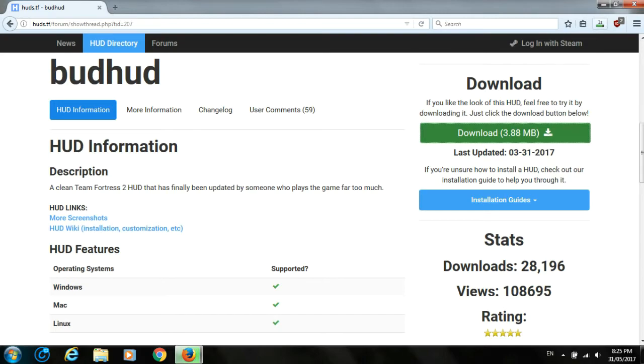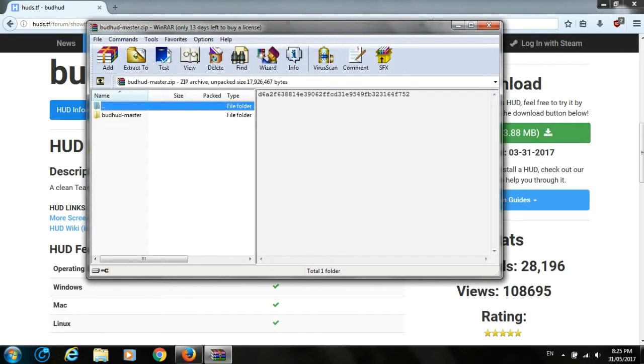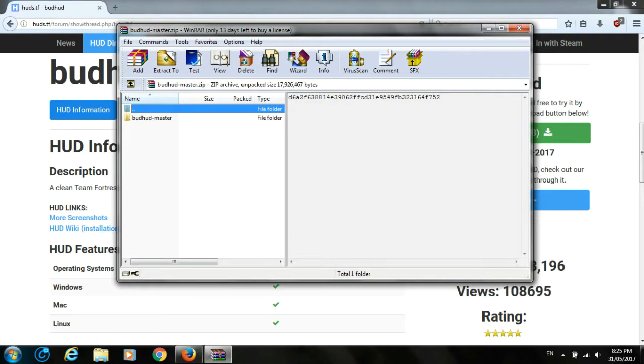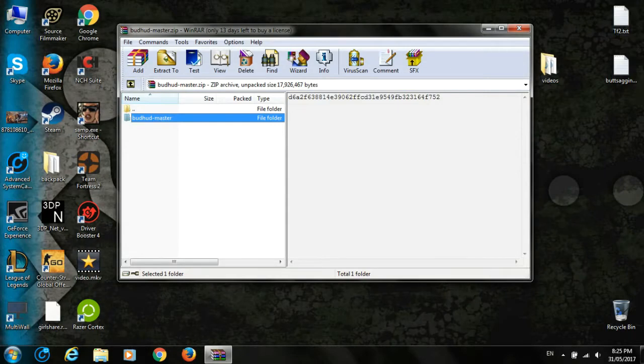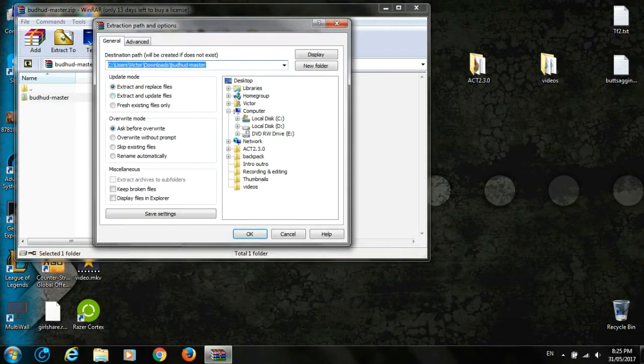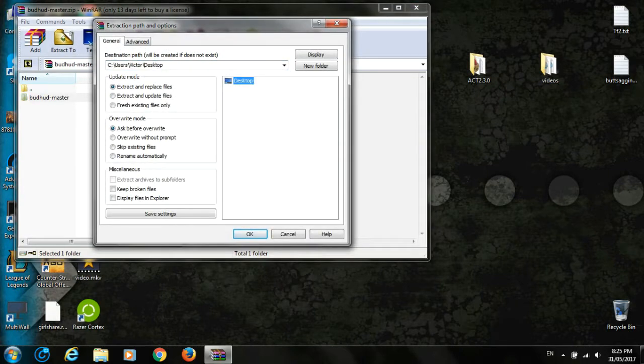You just click this big green button where it says 'Download 3.88 megabytes', click on it, save the file. Now I'm going to open it — we're just going to your downloads folder and open this zip file. Here we're going to have the Bat HUD master folder. Close your browser, press 'Extract to', go to Desktop, double-click and click OK.